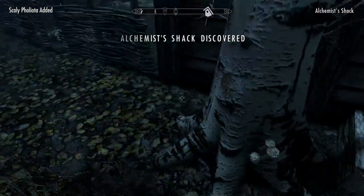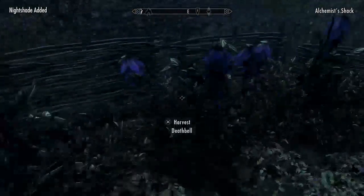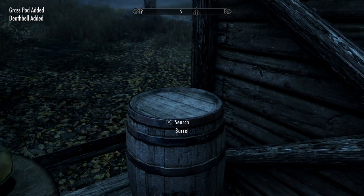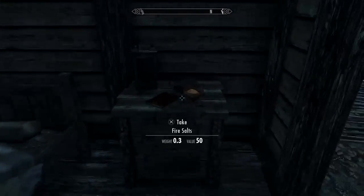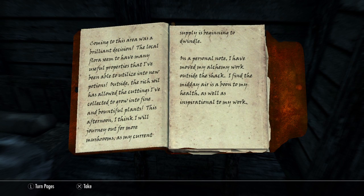It's a really, really, really good place if you want to get loads of alchemy ingredients quickly. Let's just come over here, get some spiky grass, or feathers, dragon tongues - Lydia, get out of the doorway, please. There's fire salts as well if you need it, and an alchemist's journal. Coming to this area was a brilliant decision.